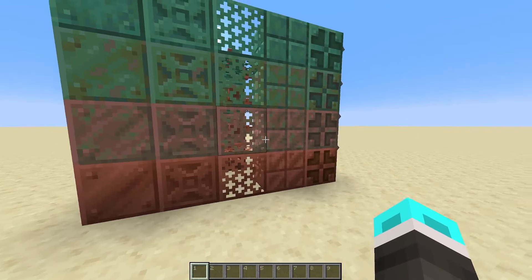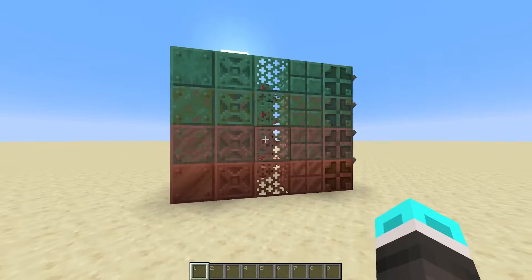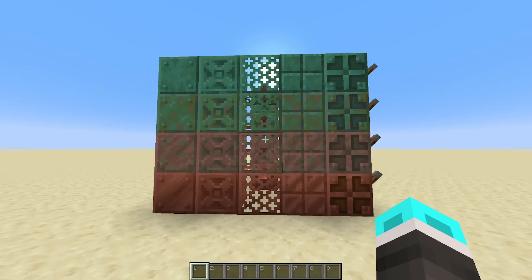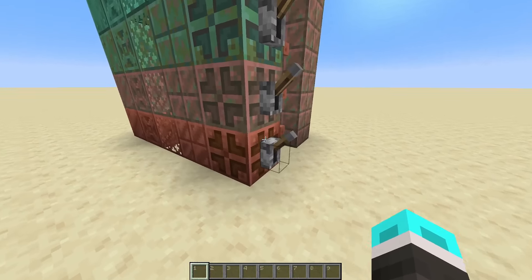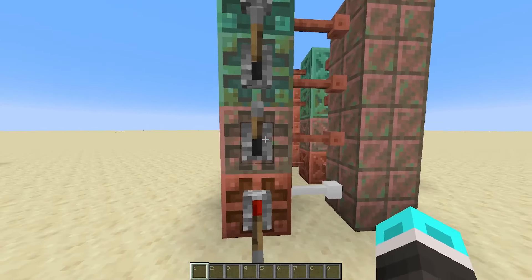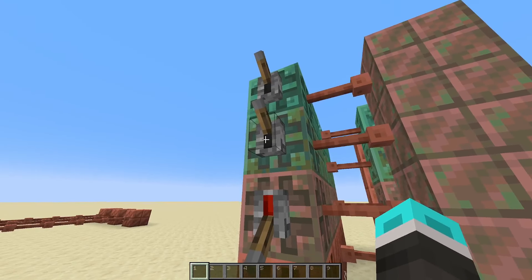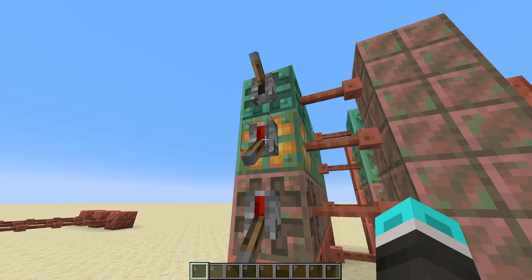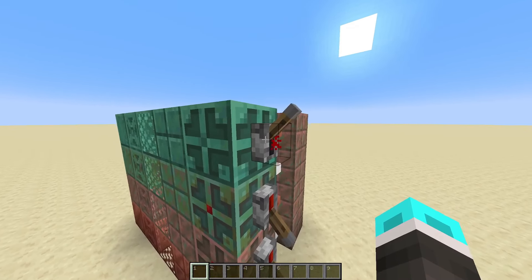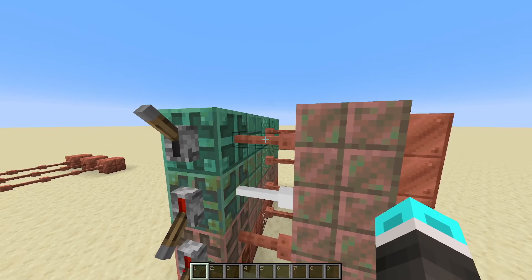I'm not fully sure on all the functions of these different oxidation stages, so if you don't like the ideas you see, let me know what you think is better and I'll definitely consider it — this is sort of a rough draft. Starting with the copper bulbs: the normal copper bulb is the same; as long as it's powered, it will send power through. The exposed copper bulb will only send power through if it's powered and lit up. The weathered copper bulb is the exact opposite — it'll only send power when it is not lit and powered. And the fully oxidized copper bulb just doesn't work at all, so if you don't take care of your copper, eventually your stuff will break down.